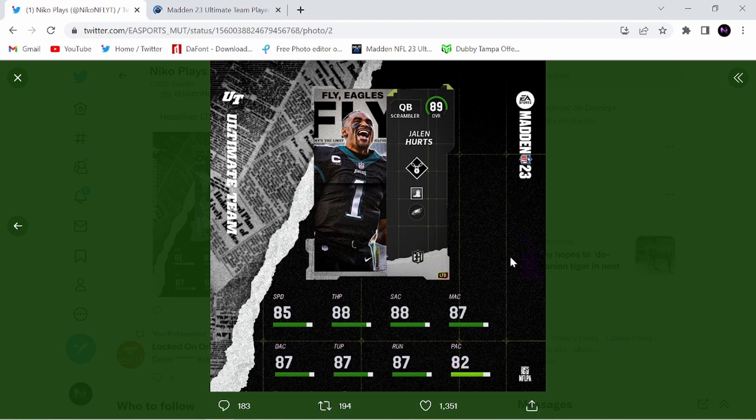Jalen Hurts — I don't know if he's going to get any other abilities. Quick draw is already a pretty good ability to have. It's like quicker throwing animations under pressure, so that's going to be pretty cool. Defense is really, really easy in this game — you get so much pressure, and offense is really hard.